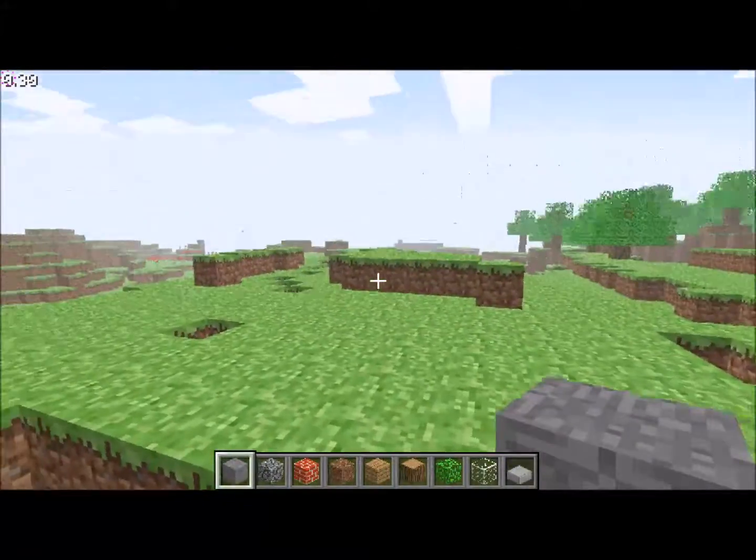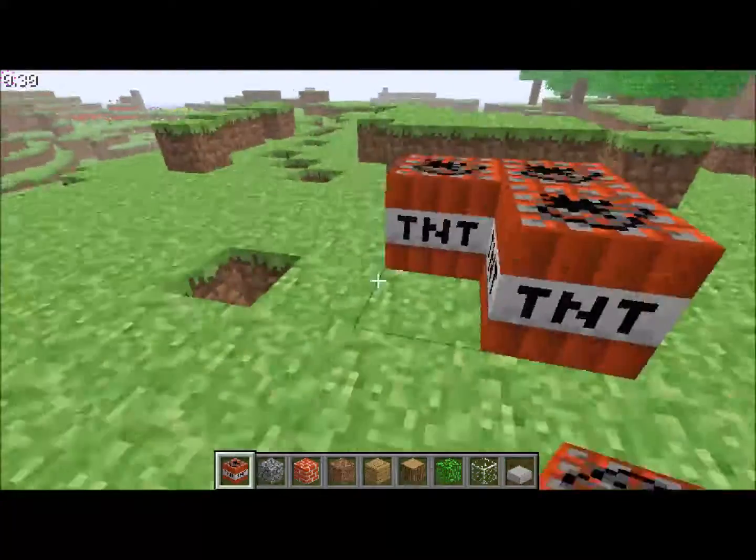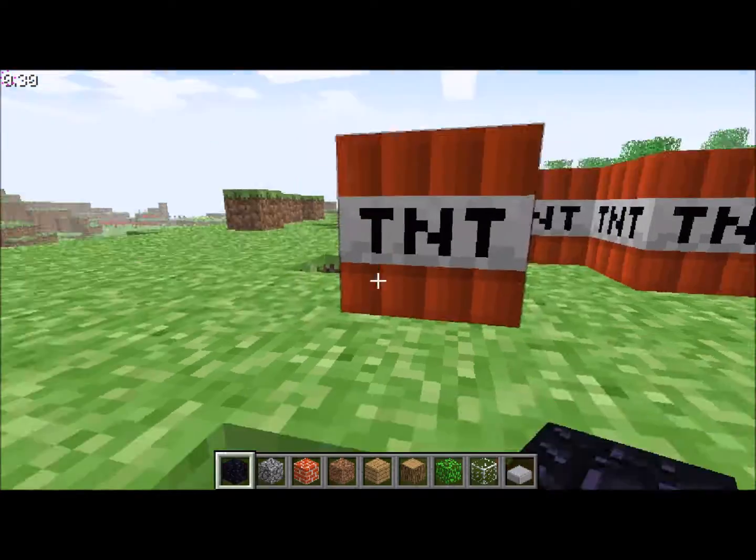You can press B to access a small inventory. You have TNT, bookshelves, obsidian, many colors of wool, wood, planks, cobblestone, and mossy cobblestone.